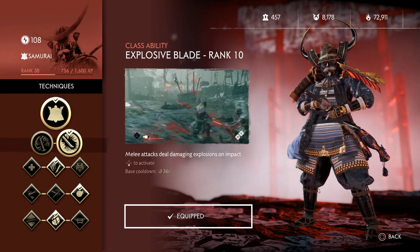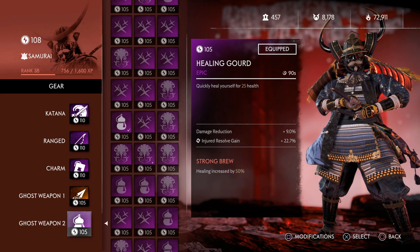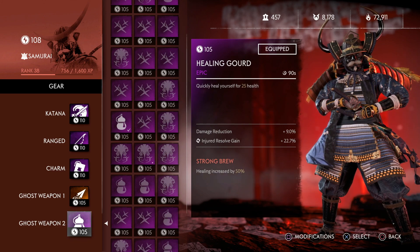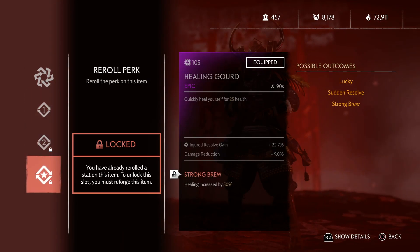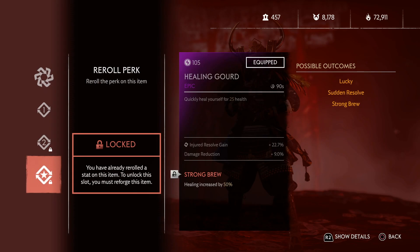Last but not least we've got the healing gourd — this is out of preference but I recommend it because of the injured resolve gain. When we get hit, we're going to be getting resolve back super fast, and injured resolve gain is probably the best way of getting resolve. Obviously you don't want to be getting hit too much, but when you do, this fills it up super quick. We've got damage reduction for a bit of survivability, and Strong Brew so healing is increased by 50 percent. You could go Sudden Resolve, but I go Strong Brew for that little bit more survivability.